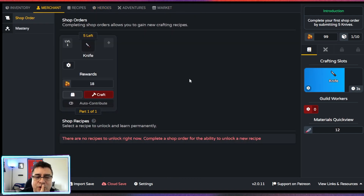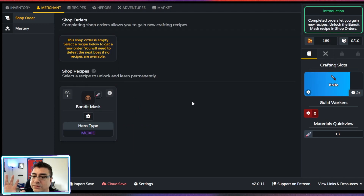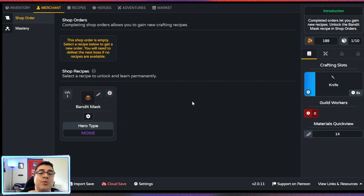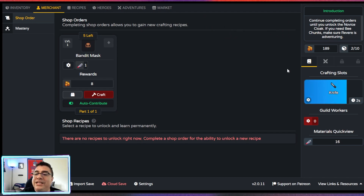Completing shop orders allows you to gain new crafting recipes. We're gonna sell this — we can auto-fill the order. Excellent! Complete orders let you gain new recipes. A great knife — I got one item. Awesome.